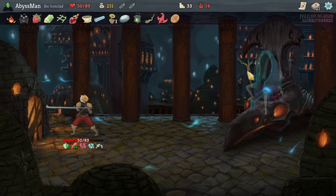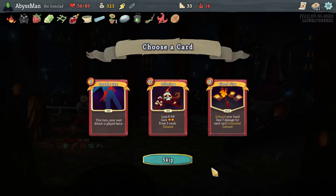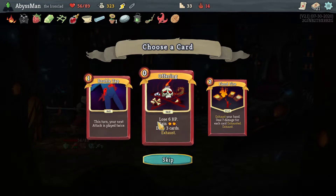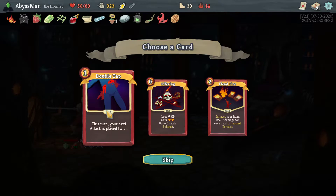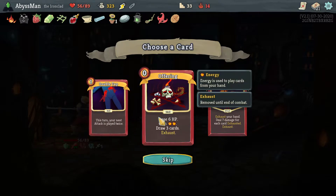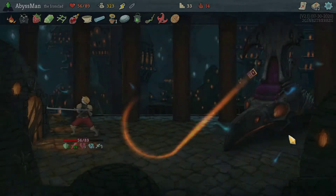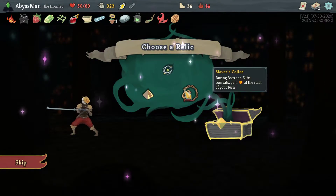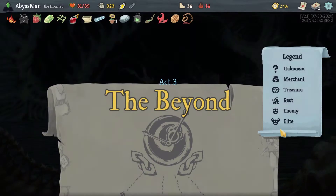Nice. Another offering might be good for us. Next attack is played twice, or... either choice between offering or double tap. I think I'm going to go with offering. Give me the slaver scholar — gives us incentive to go after elites.